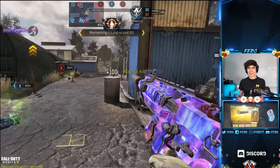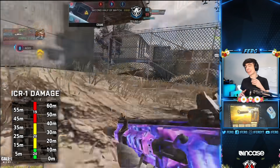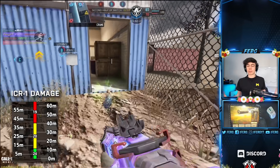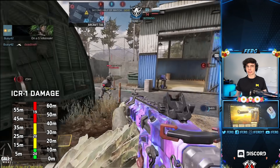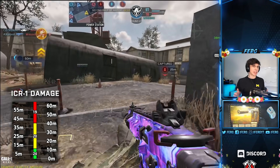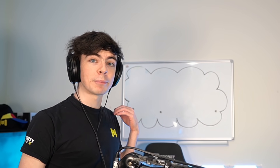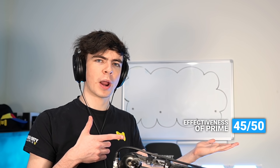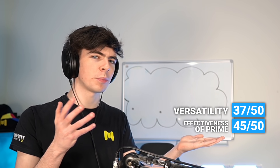Every gun in this top five list is amazing, trust me. Let's talk stats. On screen you can see the old damage stats for the ICR. Nowadays it actually four-shots close range. Unfortunately there's no one who has gone through every single gun since the gunsmith update to get all the accurate stats. Just know that it four-shots close range, which still puts it at the bottom of the pack. However, at longer ranges it is insanely good. I'm going to give it a solid 45 out of 50 for effectiveness of prime, which is longer ranges, and a 37 out of 50 for versatility — medium to long is pretty decent, close not too much — giving it a total of 82.